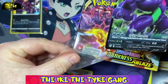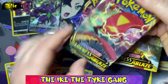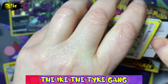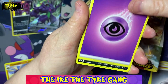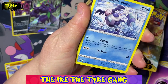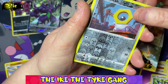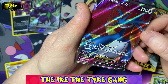We have our first ultra rare of the box — let's see if we can continue and get some more. This is the Centiscorch pack. This set is quite special to me because this is the first set that Ike was opening when I started to take a little bit more interest in Pokémon. It's the first set that Ike and I opened together — he was collecting long before this came out.